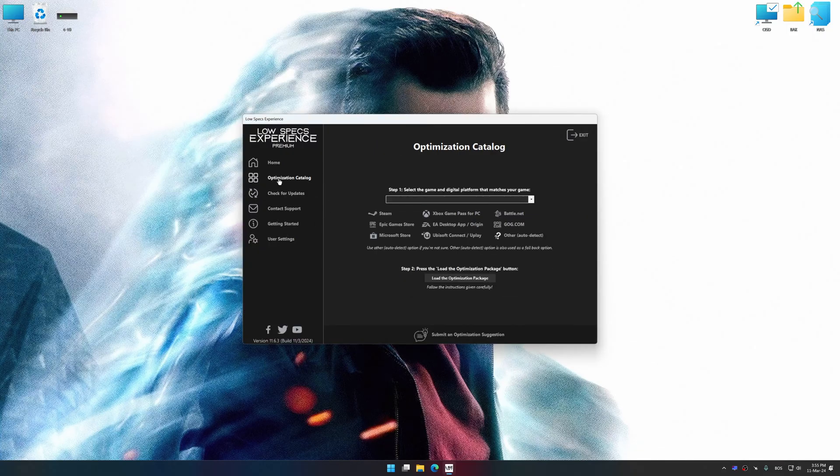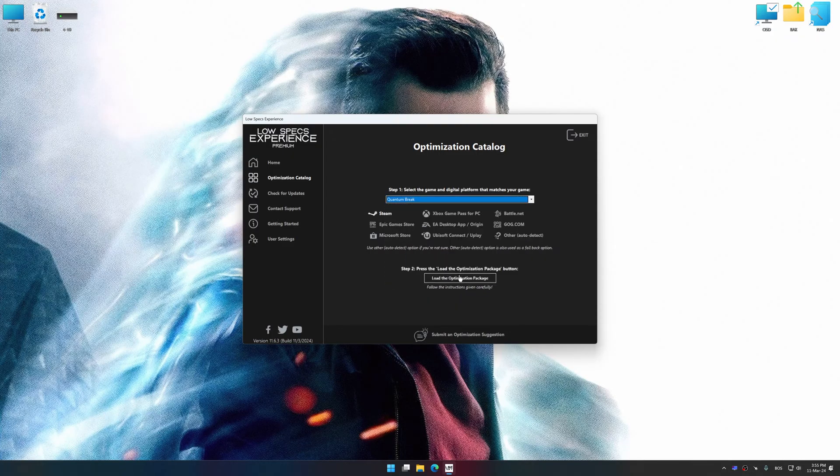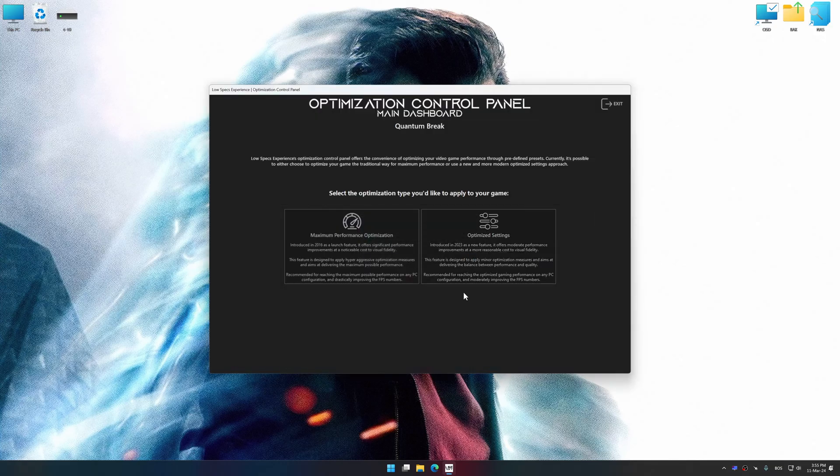Select the optimization catalog, select the applicable digital platform, and then select Quantum Break from the drop-down menu. Once done, press the load the optimization package button. Low Specs Experience will automatically detect the supported game version on your system. Press OK, and the optimization control panel will load.